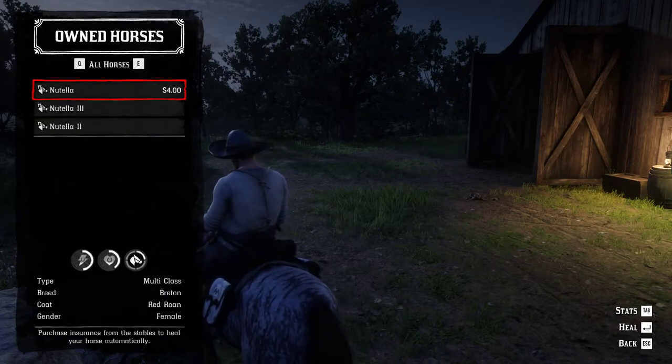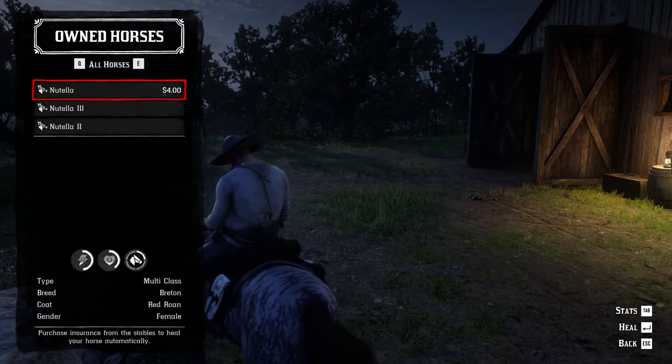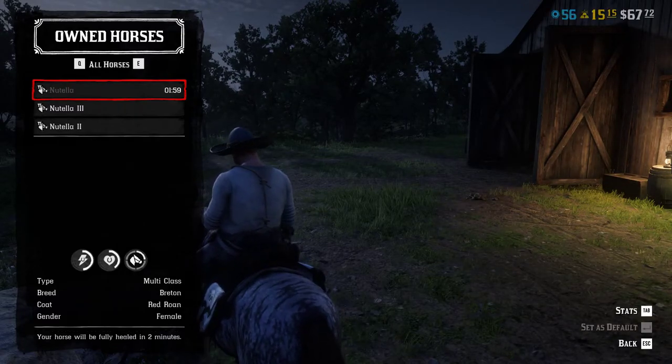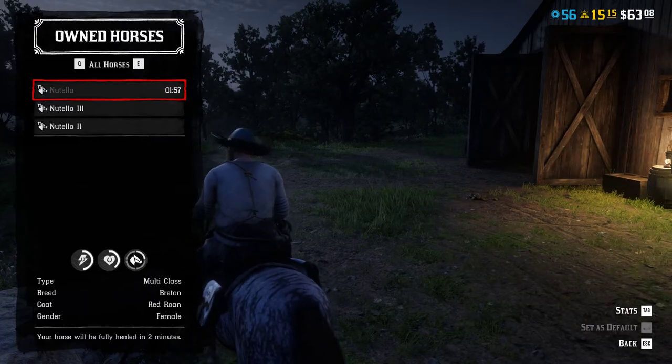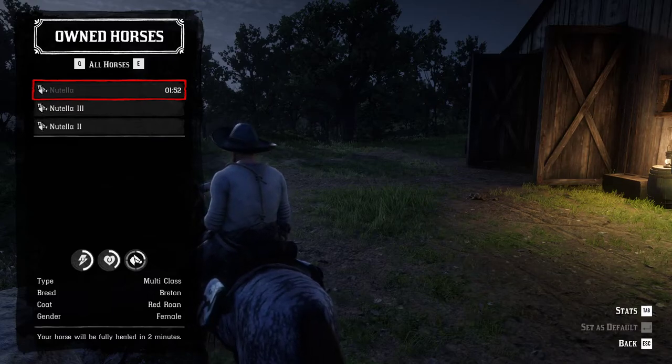The red rowan does not have insurance, so we would have to return to a stable or select here to heal it, and then there's a timer to get it back. We paid $4. Now if we had gone into the stable, it would have been rezzed there as well.